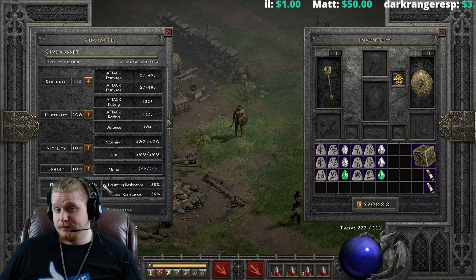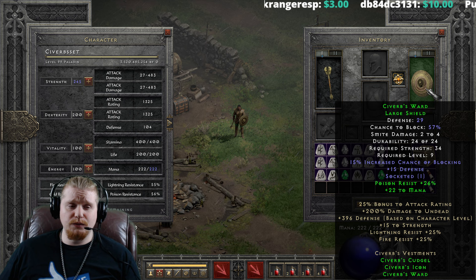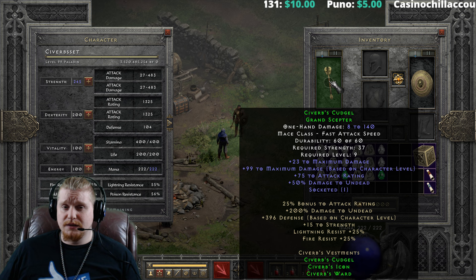Taking this set in as a whole, I feel like it was really designed around a melee character entering into Act 2. The goal of this set is really just to give you a really nice bonus to undead damage, attack rating, and defense, and get you in there so you can just murderize some skeletons. And it works very well for that.